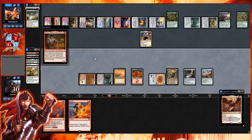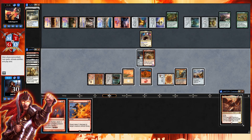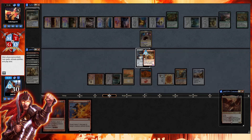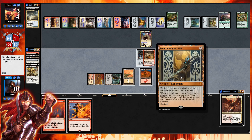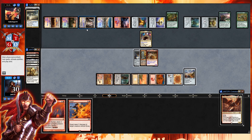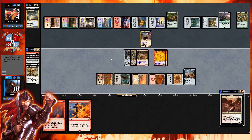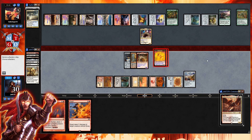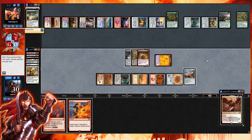We could burn Mizzium Mortars on Joda to swing in for one elemental, but let's get down Sword of Body and Mind — that allows two elementals and forces them to block with Joda, so we hold onto Mizzium Mortars. We go to the beginning of our combat — look at those elementals coming out of the forge! Swinging in for two three-ones. That knocks them down to one — putting them on the mana crypt trigger. Anything else, pass the turn.